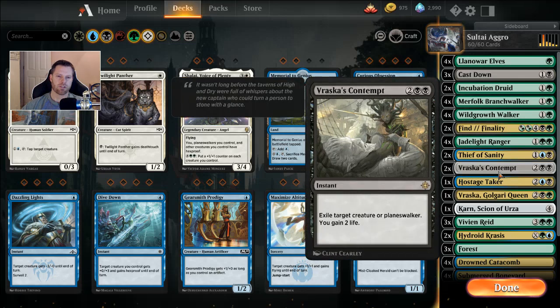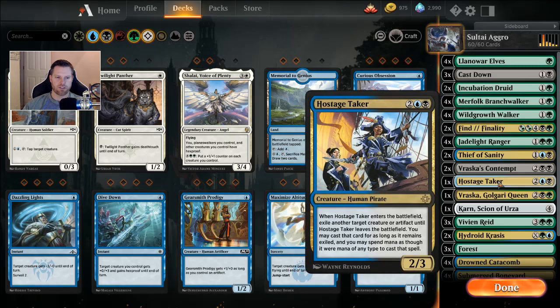Two Vraska's Contempts — for two generic and two black, exile a creature or planeswalker and gain two life. One Hostage Taker — for two generic, one blue, one black — when it enters the battlefield it exiles another creature or artifact until Hostage Taker leaves play. Unlike Thief of Sanity, if they kill your Hostage Taker you lose the exiled card. But you can cast it for any color mana while it remains exiled, and sometimes you just need to get something out of the way.